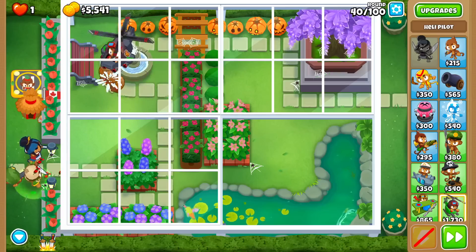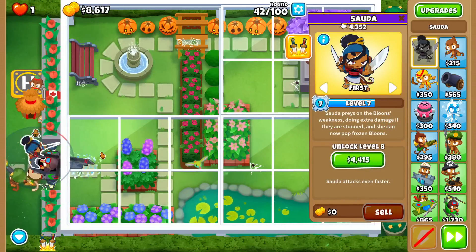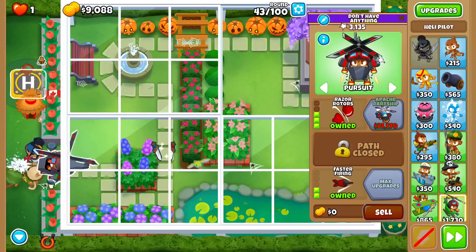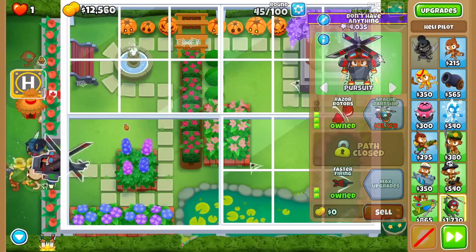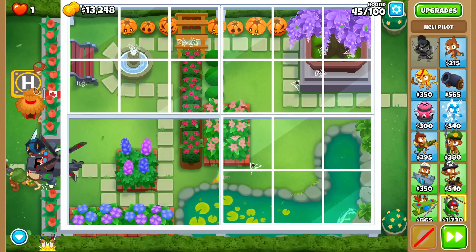Sada can beat rainbows - that's nice. Ripped that camo blue. We might be able to straight up go for Apache Prime because Druid's OP. Do the buff rotors make any difference on the Apache Prime? Probably not, but it's nice to have.